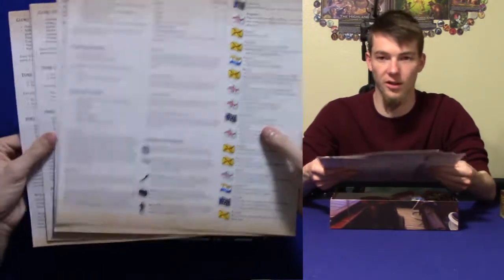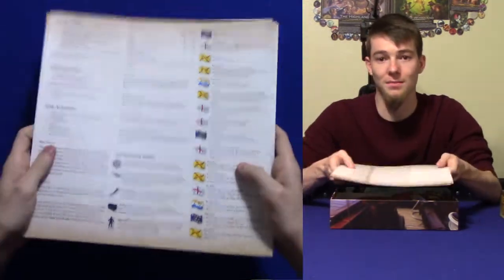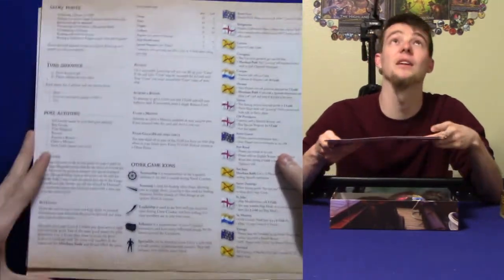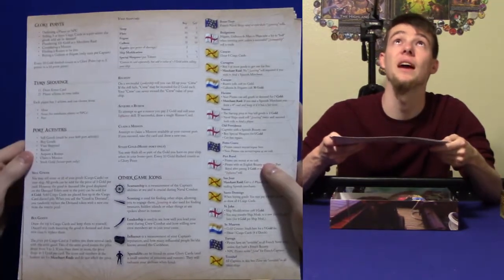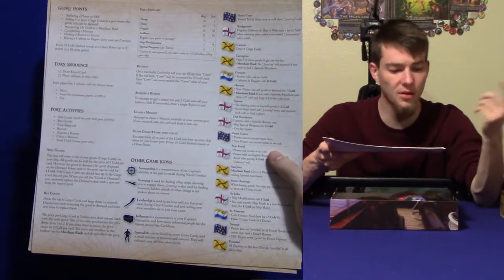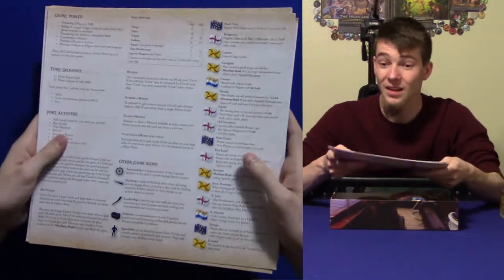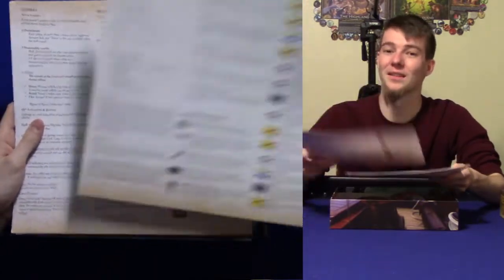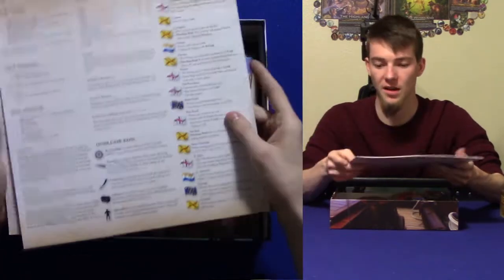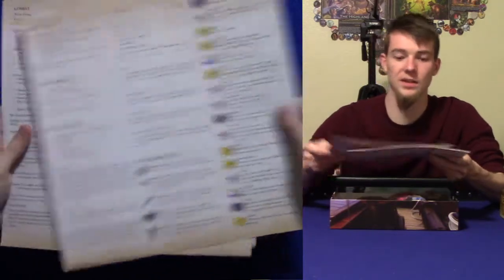Next, you're going to get these four player aids. It's a game for one to four players. These player aids are magnificent — they are so good. You basically get the turn sequence, glory points, port activities — all of them, what they do, how much everything costs. You can almost read this and get the basics from the rulebook, and then this is all you need. Every space on the map is going to tell you what it does.